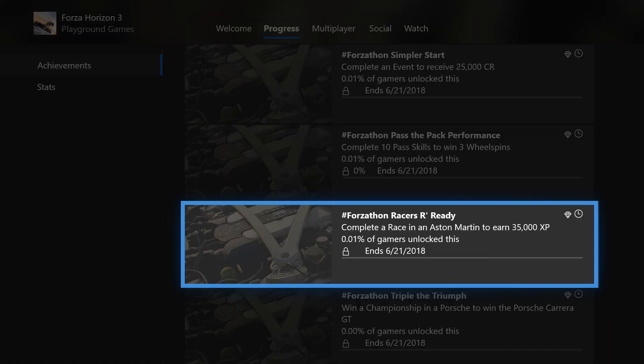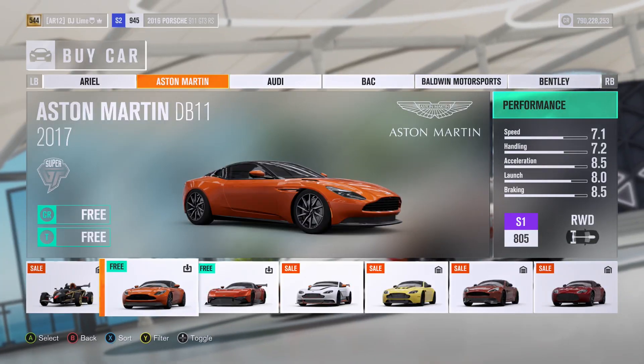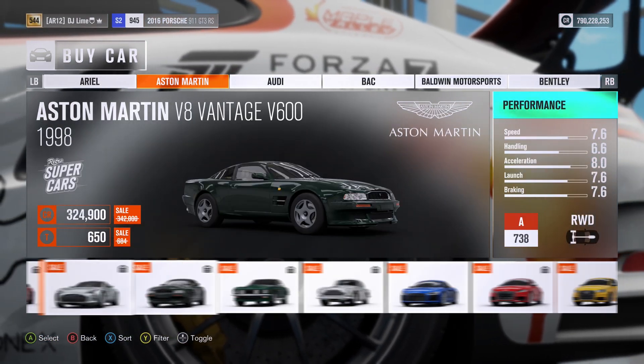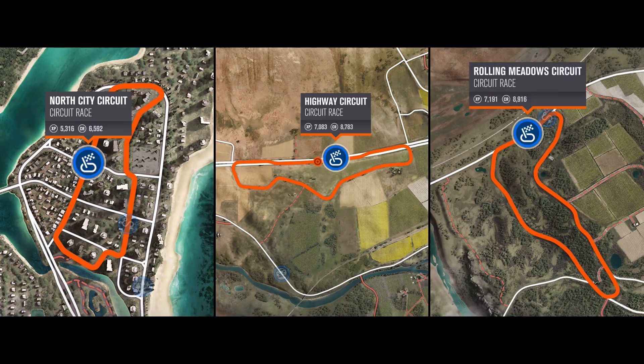In the third challenge you need to complete a race while in an Aston Martin to earn 35,000 XP. On the screen right now is all the Astons that you can buy out of the dealership, and it doesn't matter on vehicle class either. Next you'll need to complete any race across the map, so I always head to one of these three circuit tracks and set up a race with one lap to receive my reward pretty fast.